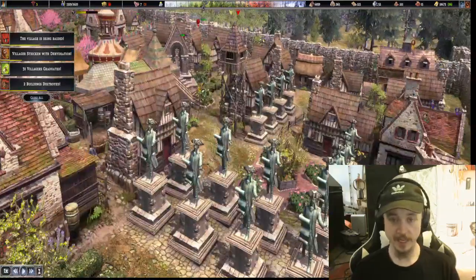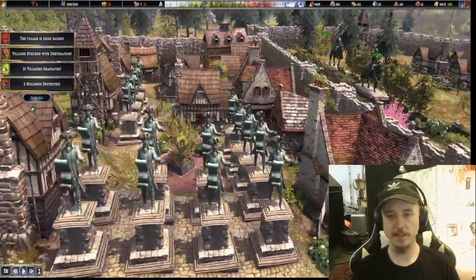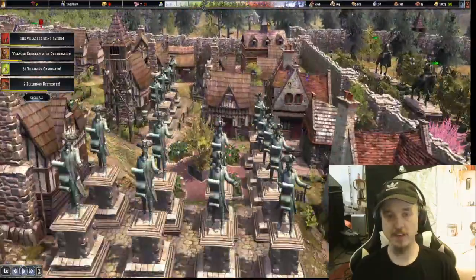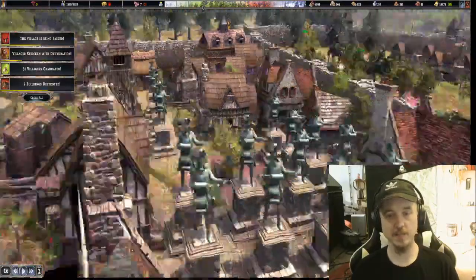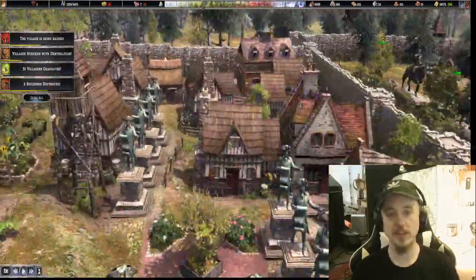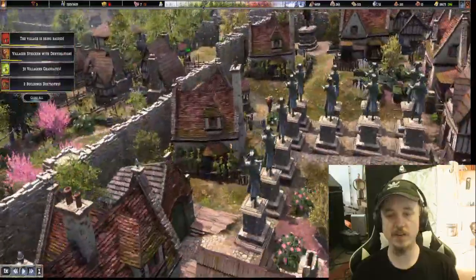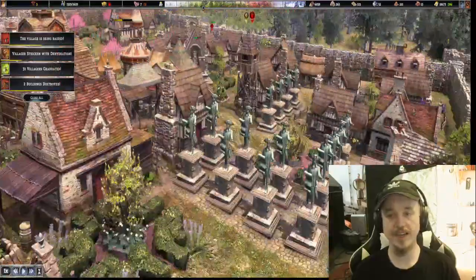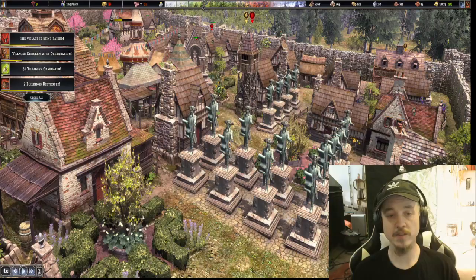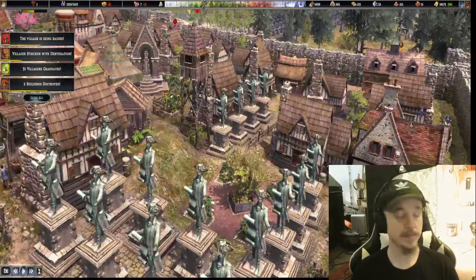This is Statue Alley. I wish the statues automatically rotated — that'd be nice, so it wouldn't just be all the same statue. I was like, let's build a Statue Park here, put some statues around it. I was like, wow, that's really pretty and cool, but then they look weird. They're all the same, they're all facing the same direction. I guess I could have rotated those myself, but they're the same dude. He must have been a very important town crier dude.